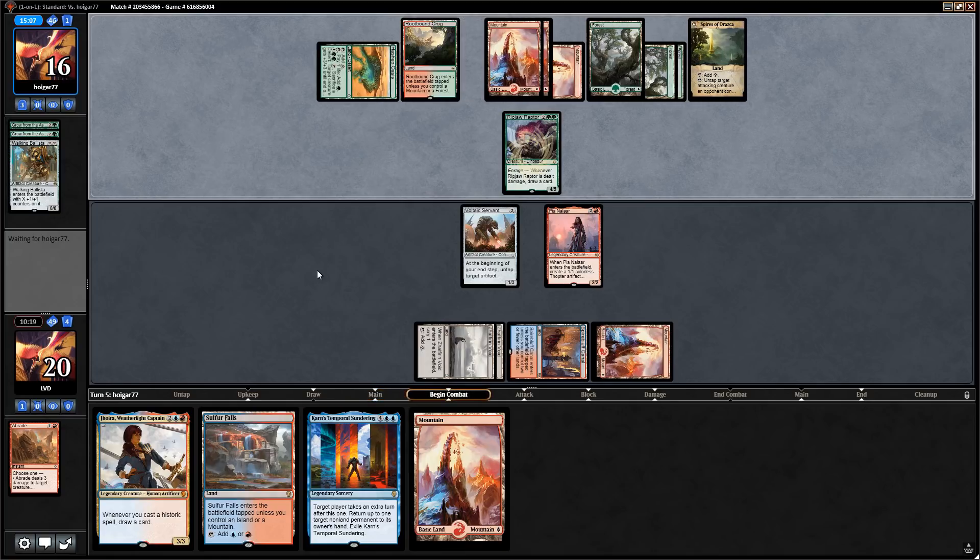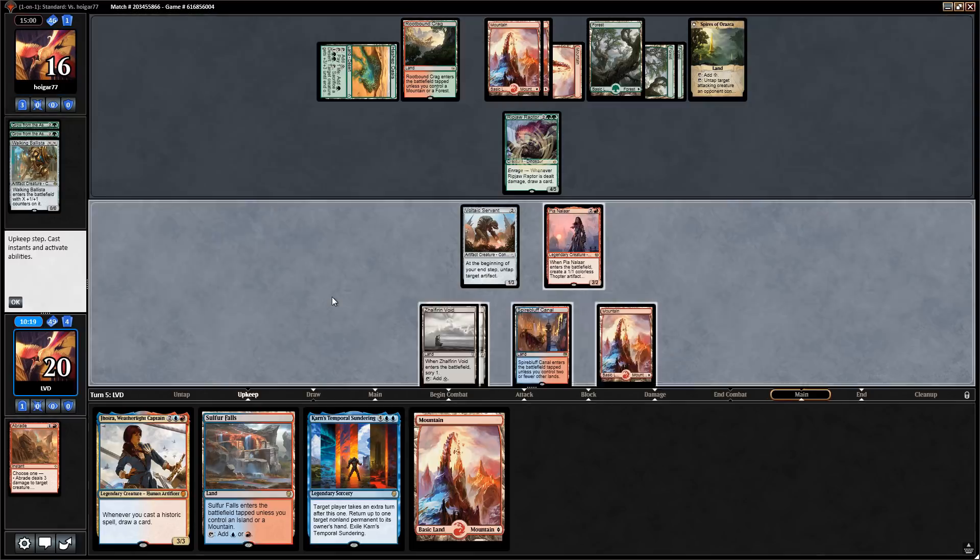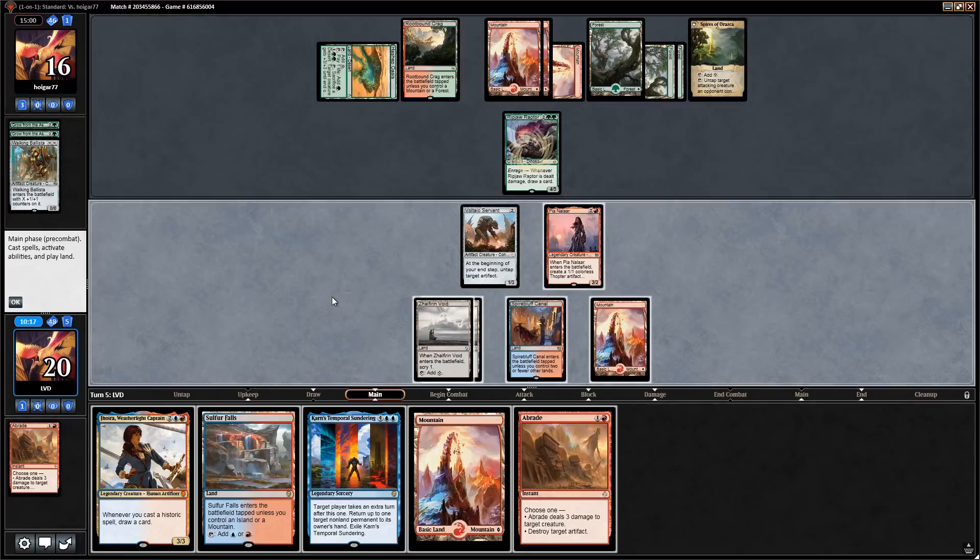Ripjaw Raptor — still reasonable with opponent down to one card. Don't mind this position, just need some historic spells to draw cards with Jhoira. Abrade doesn't do a ton here — would have been nice to play Jhoira and a historic spell in the same turn. We'll just play Jhoira and then next turn cast Temporal Sundering, which is also historic being legendary, so it draws us a card. No attacks this turn.